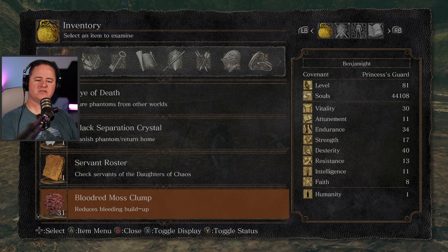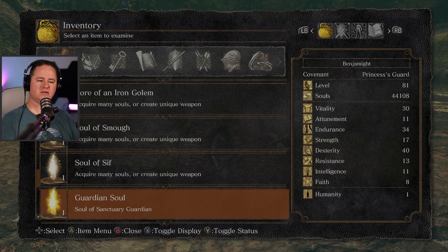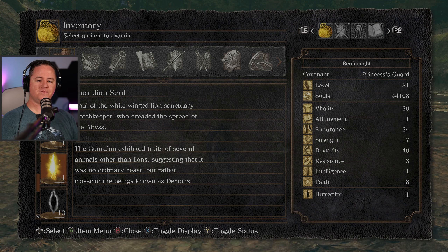The guardian soul I found — can I make a weapon out of that? Soul of the white-winged lion sanctuary watch keeper, who dreaded the spread of the abyss. The guardian exhibited traits of several animals other than lions, suggesting it was no ordinary beast but rather closer to the beings known as demons. That thing was crazy. I was really hoping I could chop his tail off.